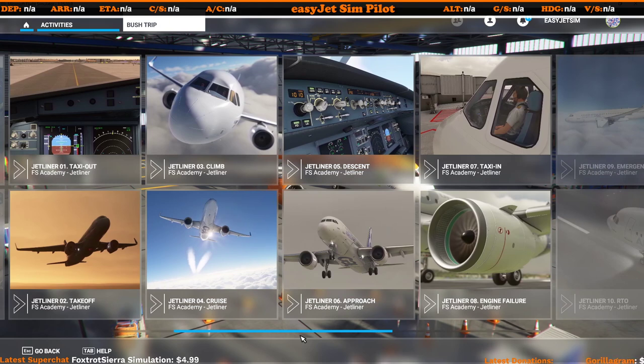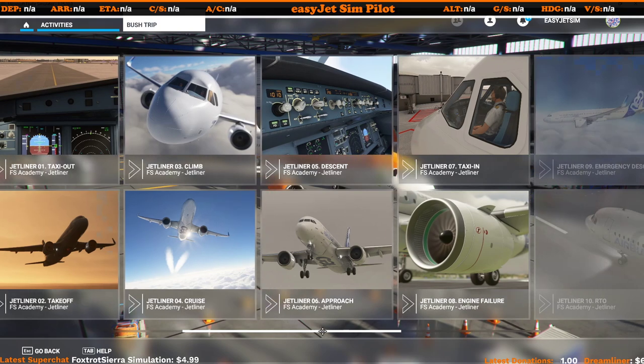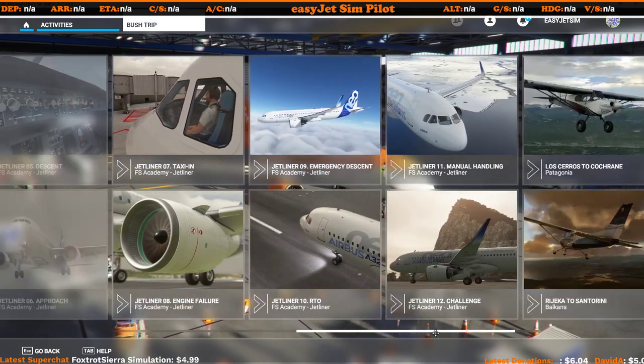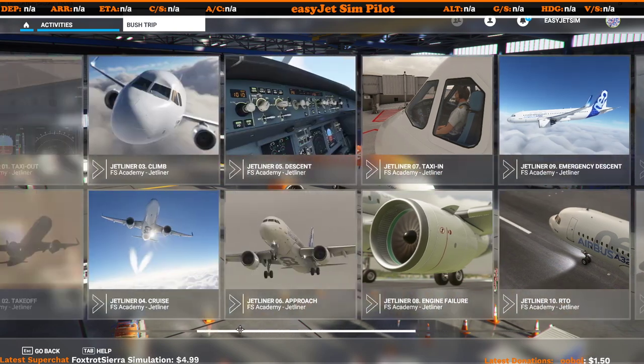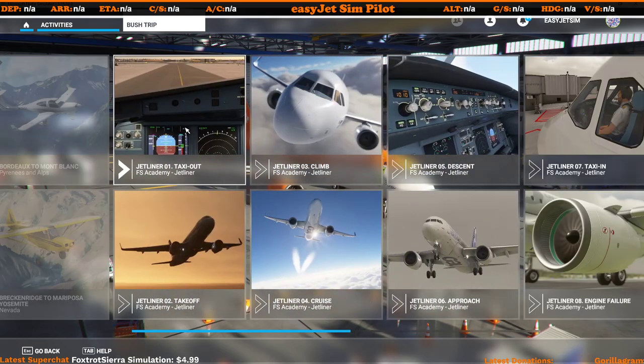As this is the only thing I've currently got installed, you'll see they're all there and they cover a range of topics. The idea is it will take you on a full flight from London Gatwick to Barcelona — we've got the taxi out, the takeoff, climb, cruise all the way through. Once you've finished all of those, it then adds extra content: rejected takeoffs, engine failures, emergency descents, and finally a challenge.